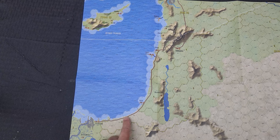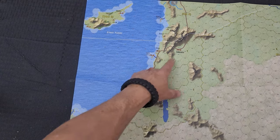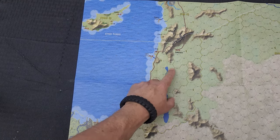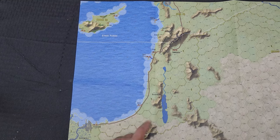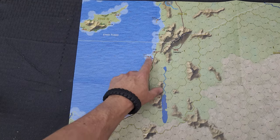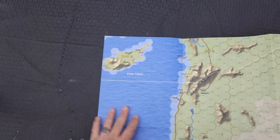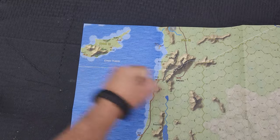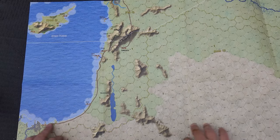Look at this map — it's beautiful! I can see some of our cities: Gaza, Sidon, Damascus. There appear to be roads connecting them. We've got harbors and port cities, and even little island cities way over here. You're going to have fleets moving troops around, landing, and then the fighting begins.